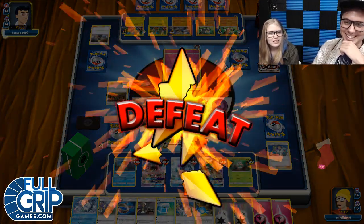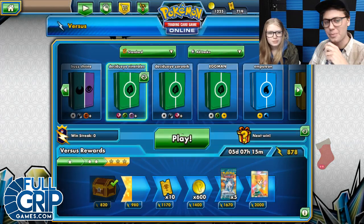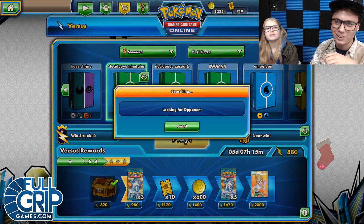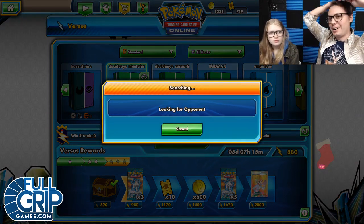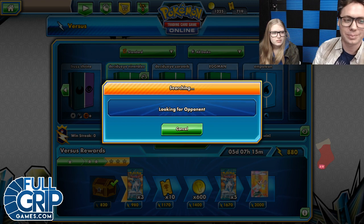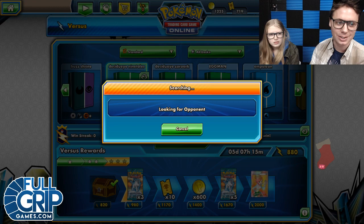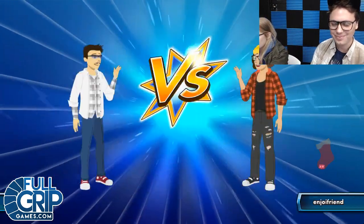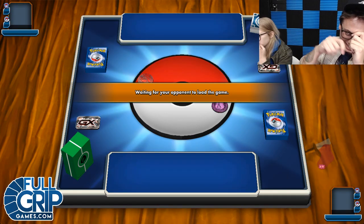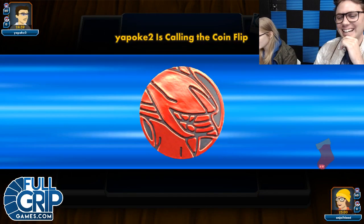We're rocking the Decidueye Swampert again. That was close — it's not like great. I think I wanted to play more heal cards. I cut a max potion — I used to play two max potions. That attack where they place every single damage counter takes so long. It's literally horrible — every single one and I'm just sitting here. That Shrine did need to go away. The thing about that deck is I only play one Field Blower, and you know that deck plays like four Shrines.